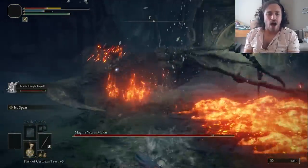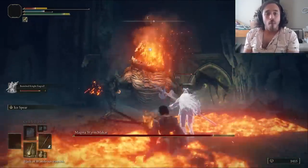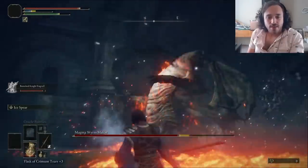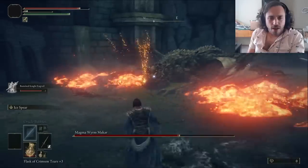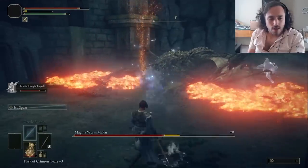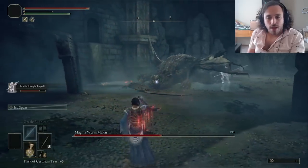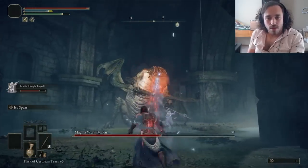I got some bad luck with the charge the first time — it knocked me into the lava, then the lava knocked me into more lava, and I died. But the second try, I was able to aim the Ice Spear at its face, which confirmed my theory that the stance damage on these was no joke. It's not Flame of the Redmane's levels, but considering the extended range and the status effect, even a decent amount of stance damage is great. This is much more than decent.